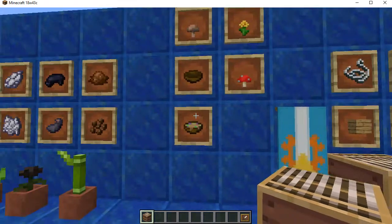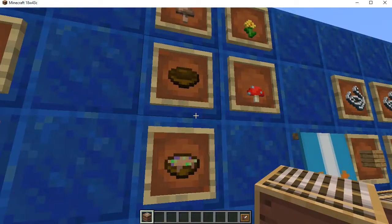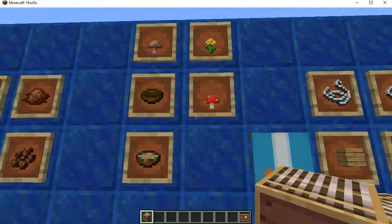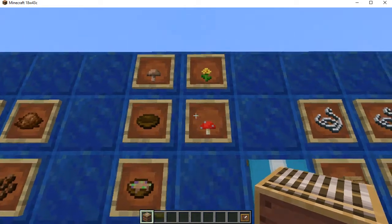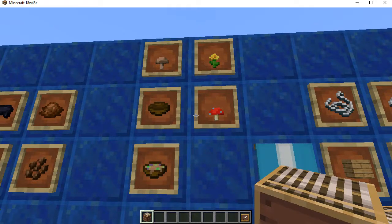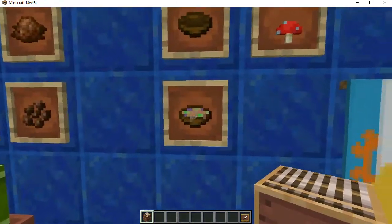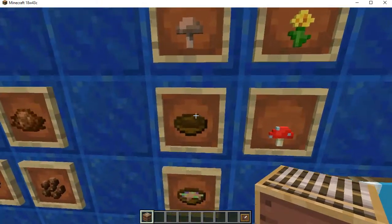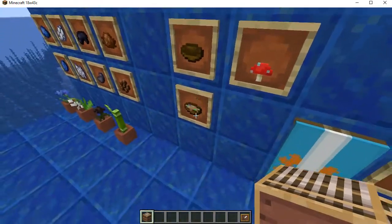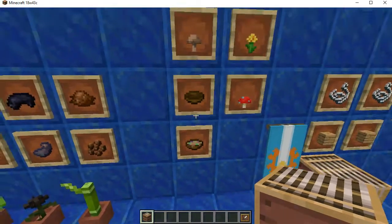There are also new uses for flowers beyond dyes. A good portion of flowers work with one very special recipe — suspicious stew. To craft it, you start just like regular mushroom stew, but throw in a flower. That's all it takes. It has a different texture than regular mushroom stew, with little particle effects floating around in it, making it look extra suspicious.